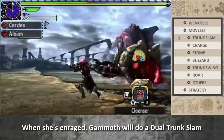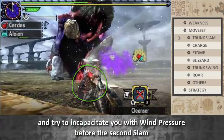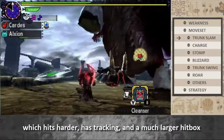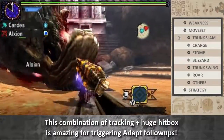When she is enraged, Gamoth will do a dual trunk slam, trying to incapacitate you with one pressure wave before the second slam, which hits harder, has tracking, and a much larger hitbox. This combination of tracking and a huge hitbox is amazing for triggering adept follow-ups.